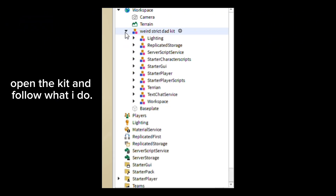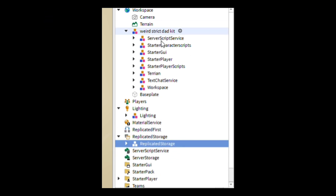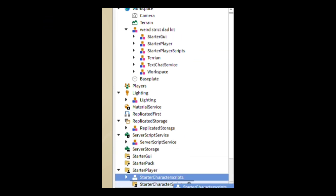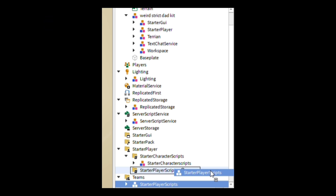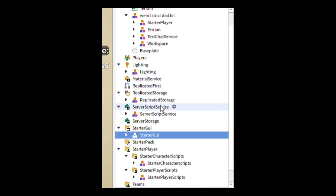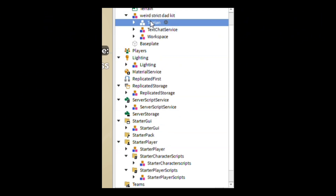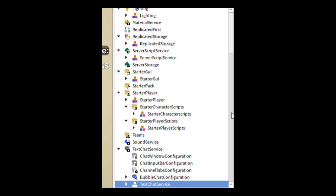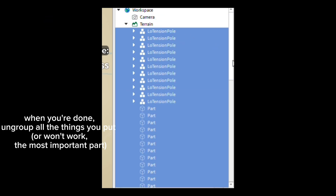Open the kit and follow what I do. When you're done, ungroup all the things you put in — that's the most important part, otherwise it won't work.